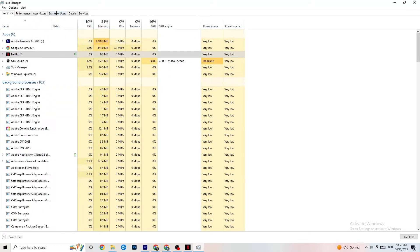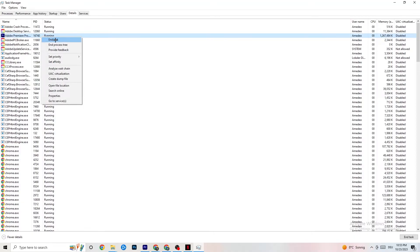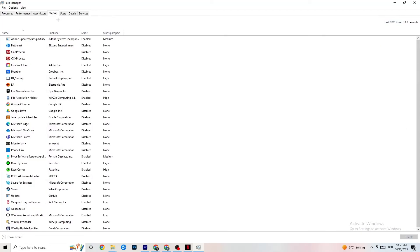In Task Manager, go to the Details tab. Find your game's process — or if the app is running in the background but not showing, find it here. Right-click it, click 'Set Priority', and set it to either High or Real Time depending on what works better for your device. This directs your PC's performance resources into your game.